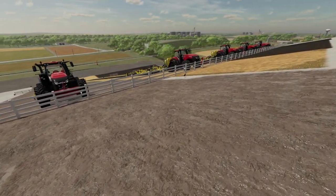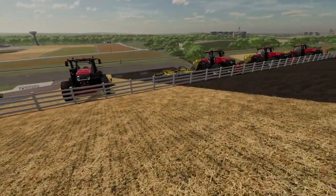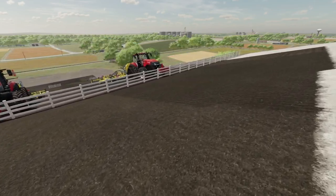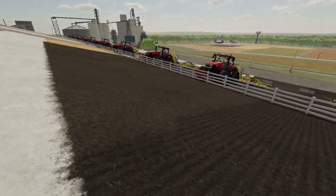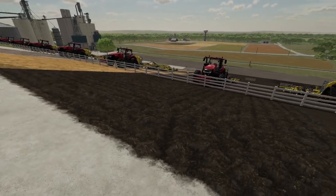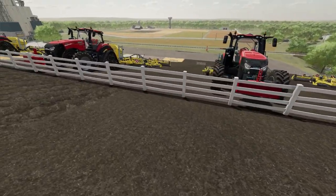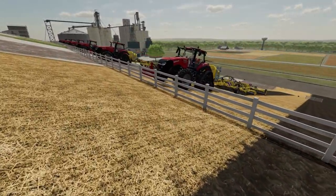In part 1 we looked at tires on a dirt hill and on a dirt flat down at the bottom. Then in part 2 we came back and looked at what happens if you add a weight and we looked at the total weight of all the different configurations. In this test we've done a lot of different painting and worked the field a little bit.